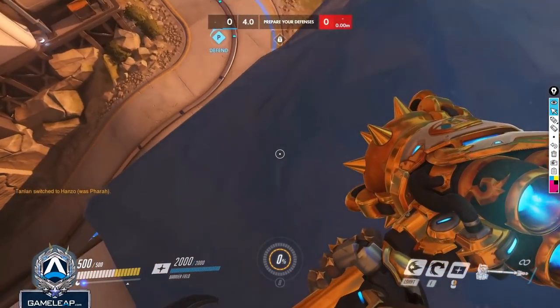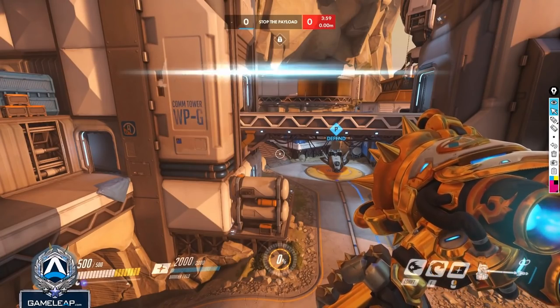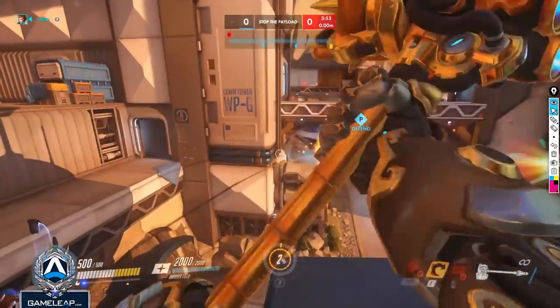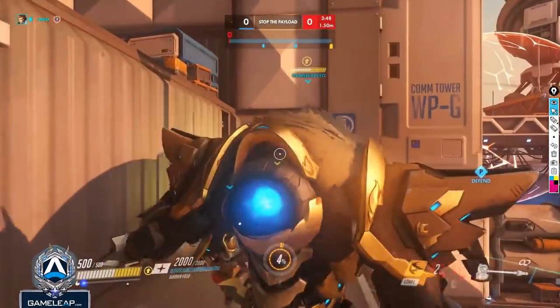So we have a D.Va, Rein, Hanzo, and Ana as the main healer. One important thing off the bat is the positioning of Reinhardt here. When you're playing Reinhardt, you want to flame strike the opening door of the people who are attacking.